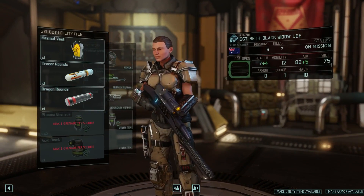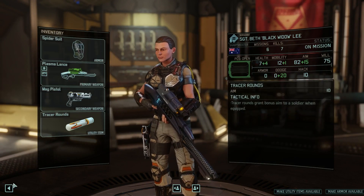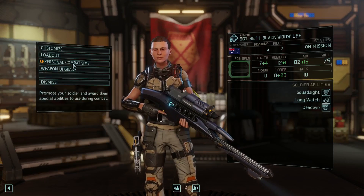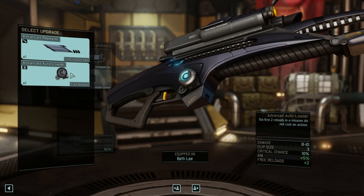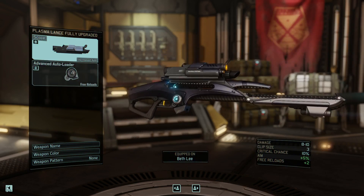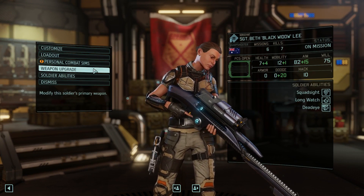You're a sharpshooter, so that means I actually get to put on tracer rounds and a spider suit. Let's try a surround. Now that I'm thinking about it, let's look at the weapon upgrades. Advanced repeater, advanced auto-loader. We can go with the auto-loader as opposed to the hair-trigger, because hair-trigger is super situational — 5% is real low.